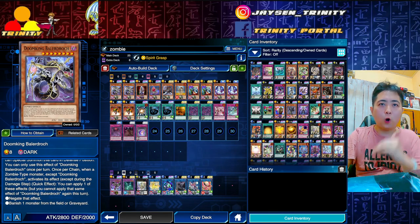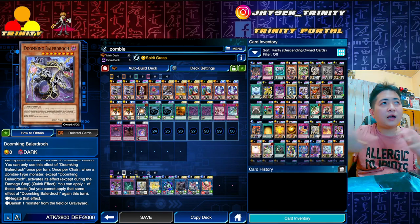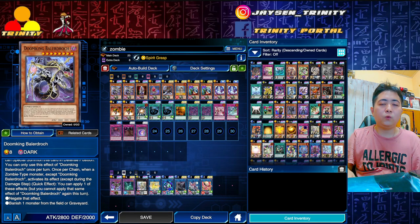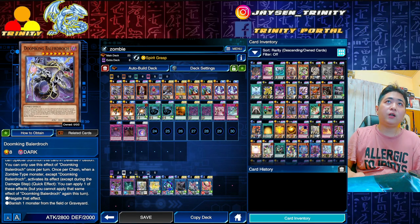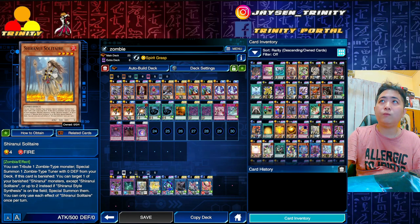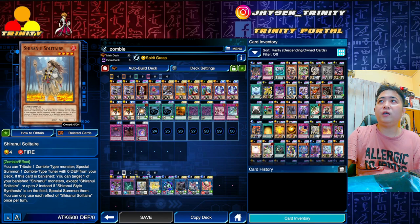So this is your omni-negate. Currently we have two omni-negates ready: one is Galaxy-Eyes Cipher Dragon and another is Salamangreat. This is our Doom King Belaraj omni-negate setup. The main engine will be your Uni-Zombie and the Shiranui Solitaire pair, and all the rest are equally important — especially the Glow-Up Bloom and the Necroworld Banshee.